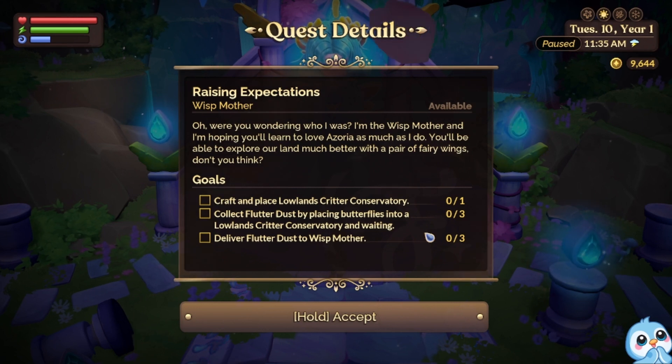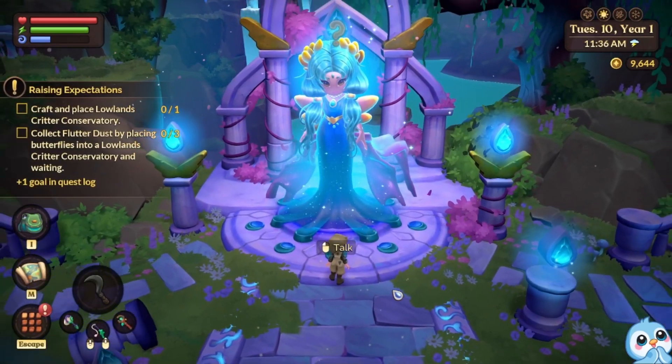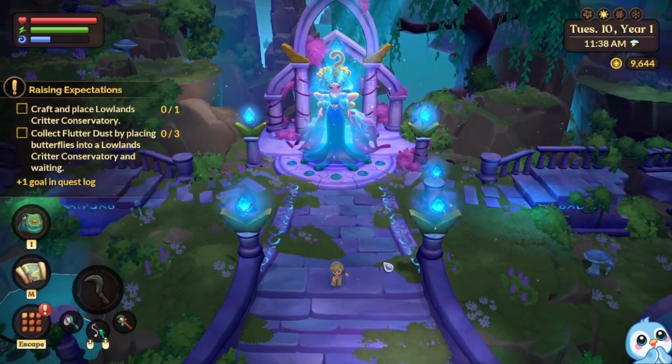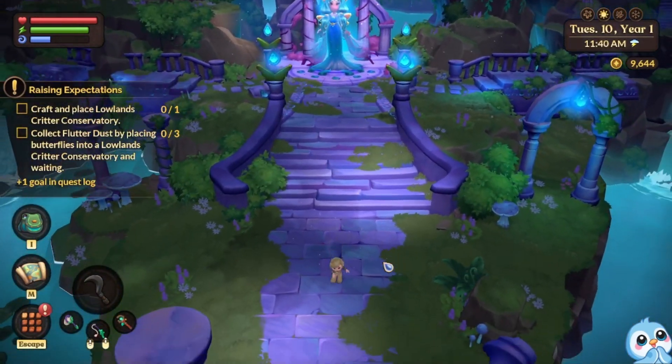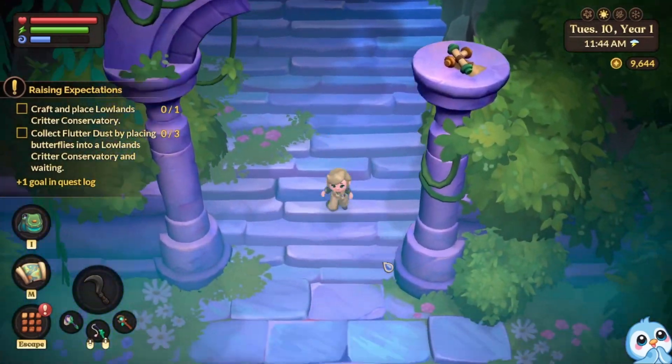Okay so we need the Alolan Critter Conservatory and flutter dust, and then I have to deliver the flutter dust to her. We're not there yet but that's okay, it shouldn't be too long.